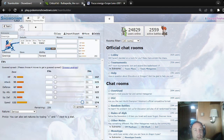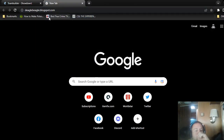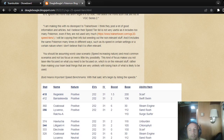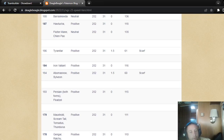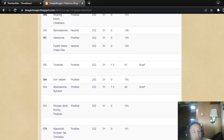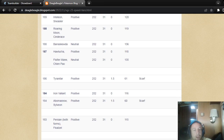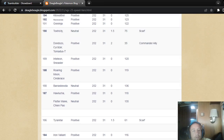It does outspeed Thunderous and Tornadus, those type of Pokemon. You would want Timid with it because if you look at the speed tiers, you'll see that you need Timid to outspeed Thunderous and Tornadus and whatnot. After Thunderous and Tornadus, there's not a lot of Pokemon that will be used — Alolan Persian won't be used that much, probably at that speed range.